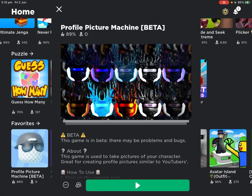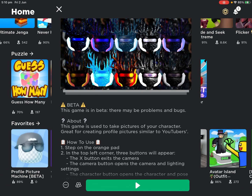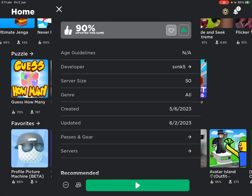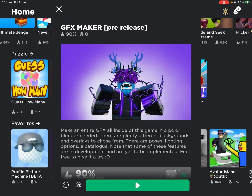So these are the two games we have going on here. We have Profile Picture Machine Beta — this is probably one of the more customizable options. The other one is a new pre-release GFX Maker. I actually met the developer, svnk5, in game — he's very nice, and this is actually what made me want to create this video. I'm creating an advertisement for him, so if you want to create your own profile picture, please check out this game. I will link both of these games down in the description.